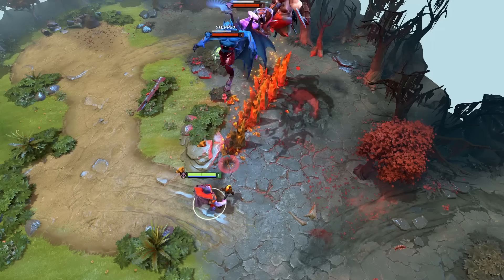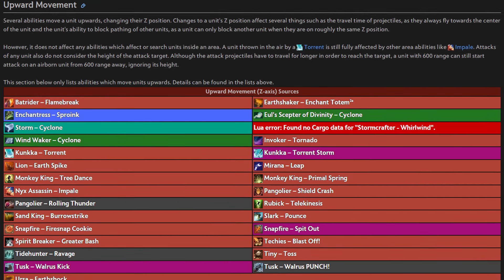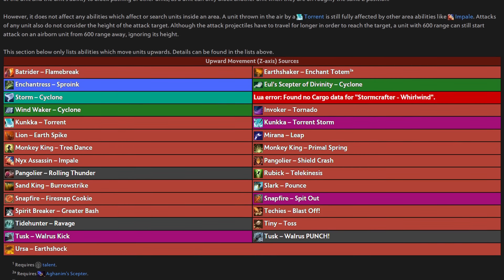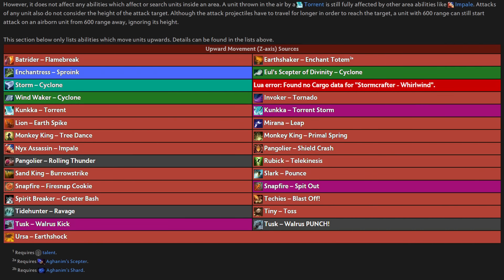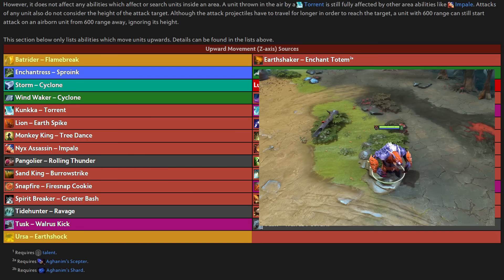When an ability moves a unit upwards, changing its z-position, this is called upward movement. There are a number of abilities that can affect a unit's z-position, like the ones we've mentioned that are visually very obvious — Toss, Torrent, Yules — and some abilities that aren't as obvious, like Batrider's Flamebreak and Ursa's Earthshock, lifting a unit 100 and 83 units up respectively.